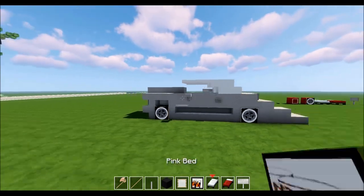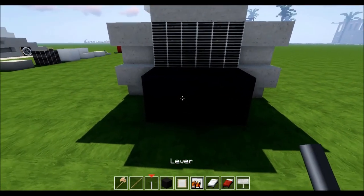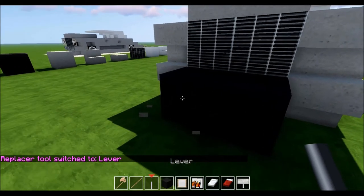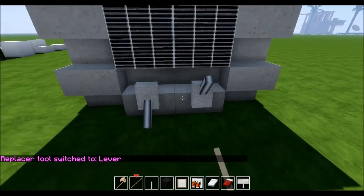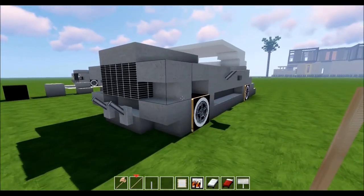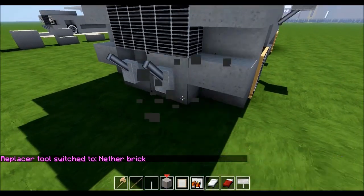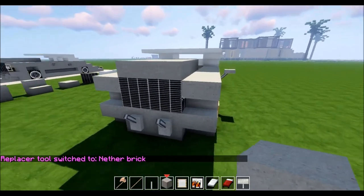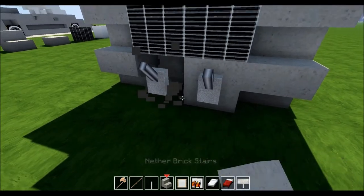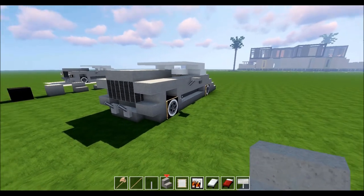Now let's put some bumperettes on this. Place a black wool block on the front, then the lever just like that and ripple it — make sure they're facing upwards. If you don't have World Edit and want those bumperettes, just grab another block and place it there as a replacement. For those with World Edit, just like that — it gives a nice little design in front of the vehicle.